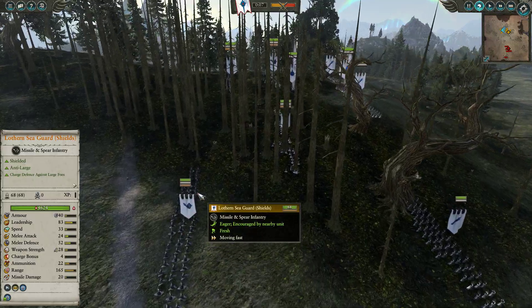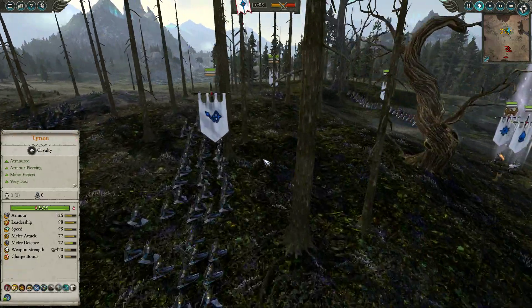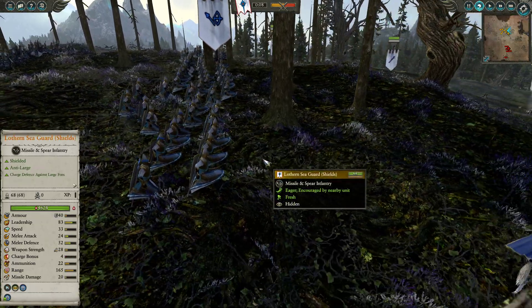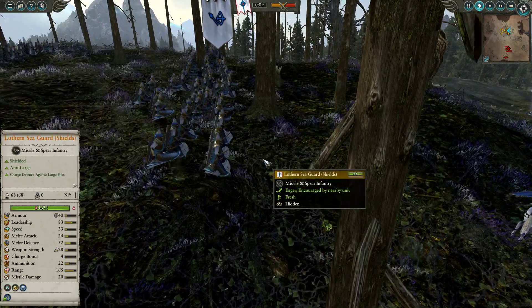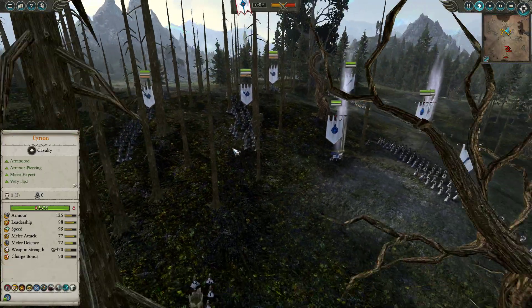In the back line we have 4 units of Lothern Seaguard, who I really like in this matchup — very good at dealing with Skaven Skirmishers who try to get around the back. They can fight in combat, have a little anti-large against Rat Ogres, and they're fairly decent archers as well. We've also got one unit of basic archers with two chevrons.